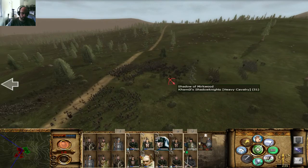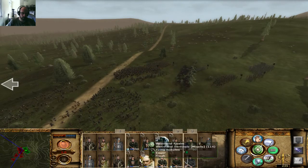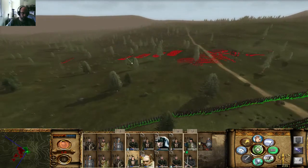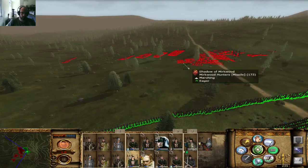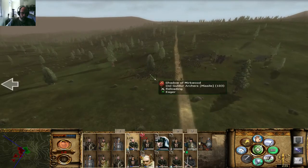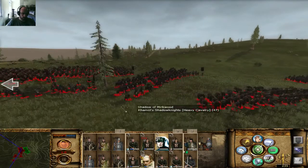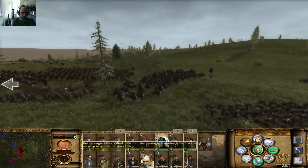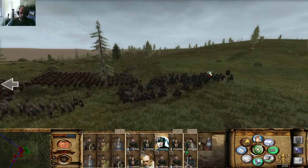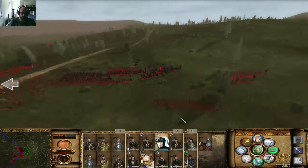Hit the Kamul Shadow Bows — I want to end them as fast as possible. If they cannot hit them, it's okay. They're far away so I guess they're not hitting Orc Raiders. They're hitting anything that can be hit, so that's okay. The more Kamul Shadow Knights I kill, the better. They're also hitting some Urug Pikes because they are nearby.